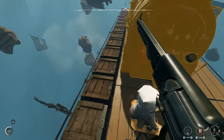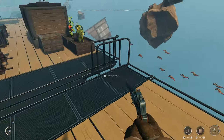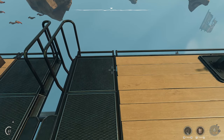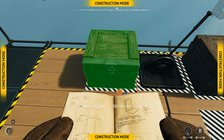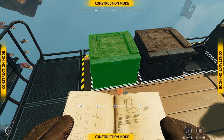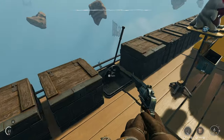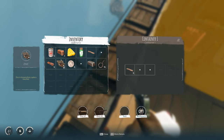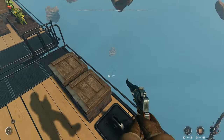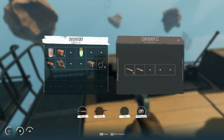We need wood again. We're gonna put some chests here — there we go, so we have 10 more slots. I'm just gonna put these coins in here, take out the wood, and we'll store our resources here.